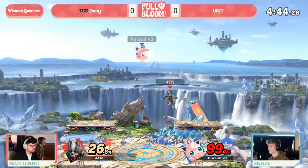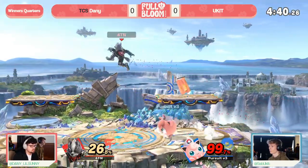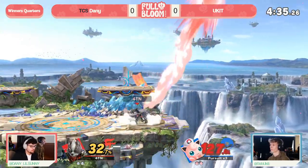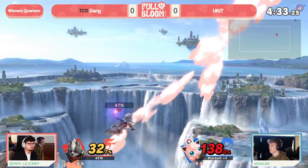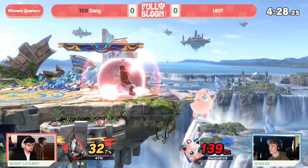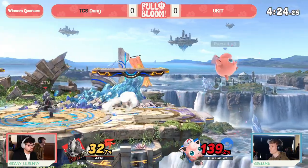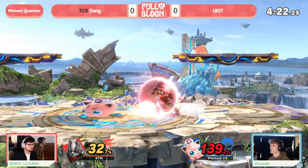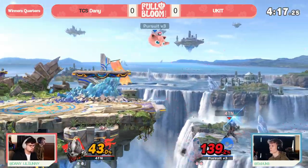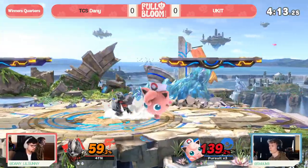Yukid getting two unanswered down airs — those are the kind of interactions you need to bring yourself back into this game. Jigglypuff can get a lot of mileage off that down air. Danny pushing his advantage very strong; the forward air is going to chase him way up top. The fair doesn't quite do it — Yukid stays alive. A beautiful air dodge to avoid the punish, but still so much pressure being put on. Yukid needs to find a way in.